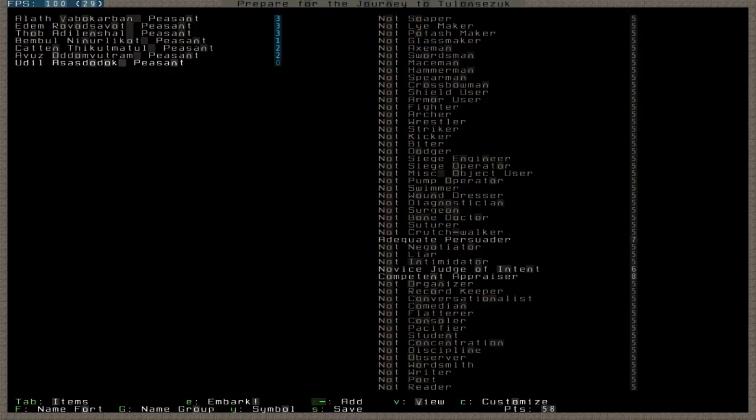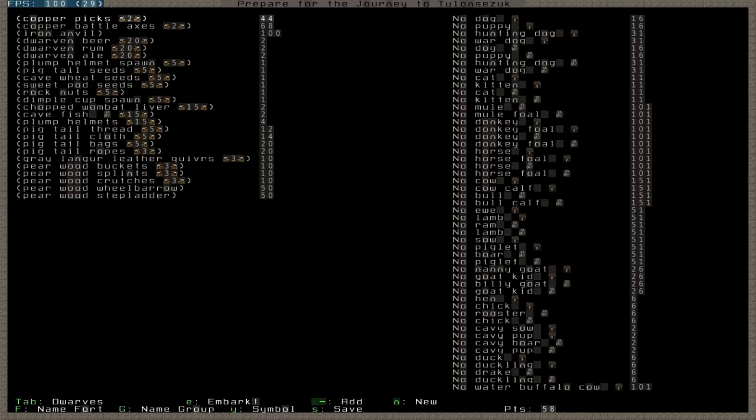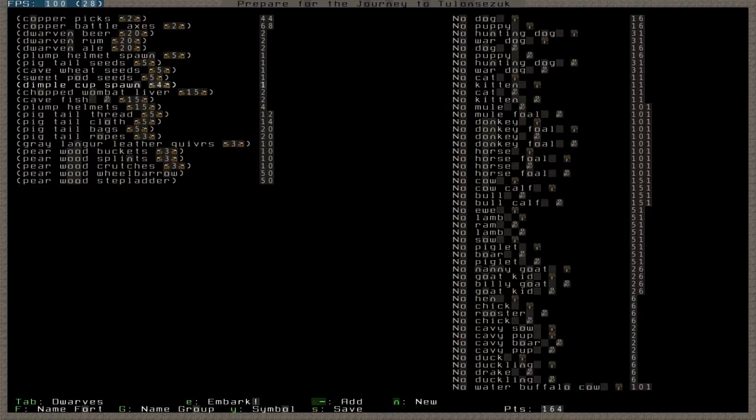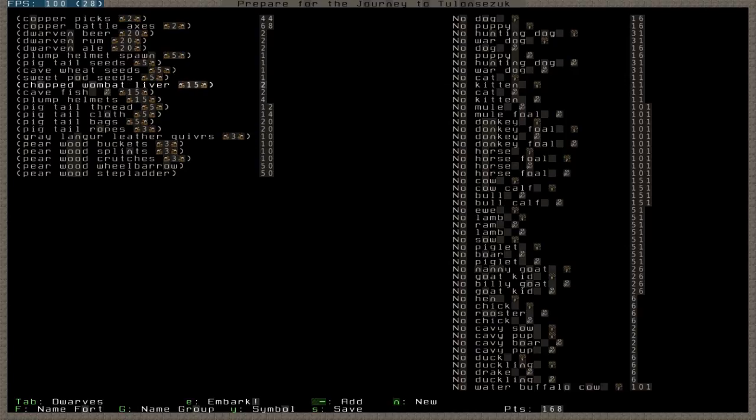Let's go to items. We'll go with the typical stuff. We're not going to worry too much. We'll get rid of the anvil. We're probably not going to do dimple cup or rock nuts. Let's just do 11 seeds of each of these. Give yourself a crap load of food — as long as it's worth two, that's all that matters.